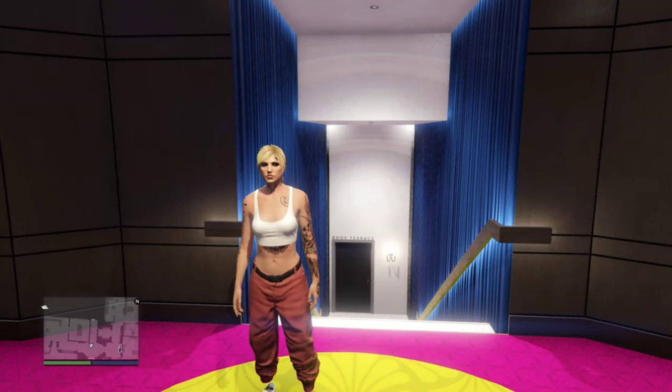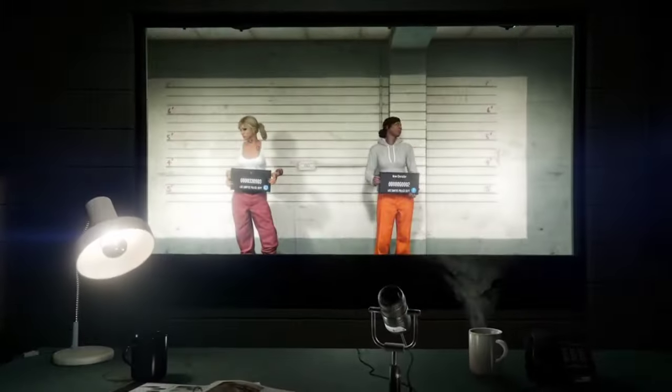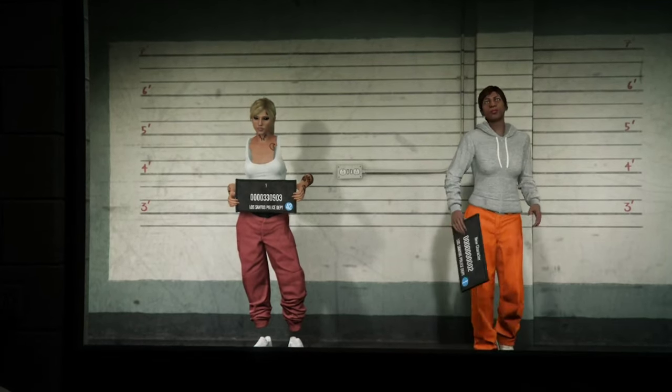Press the pause button, go over to online, and then down to swap character. Now create a new character and copy the level from your main character to your new character.